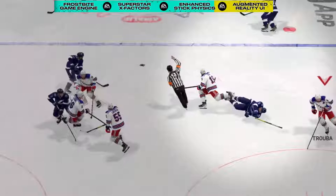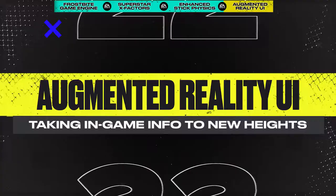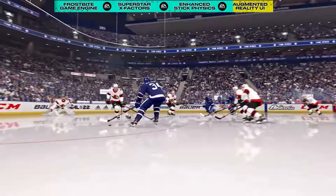Core outcomes are dictated by proper body positioning, which decides whether stick interactions get driven through or lead to penalty calls. Our new augmented reality broadcast system animates on top of the action in real time throughout the game, including when one of your special abilities are performed to give you an understanding of its impact.